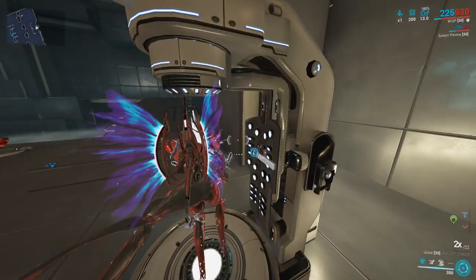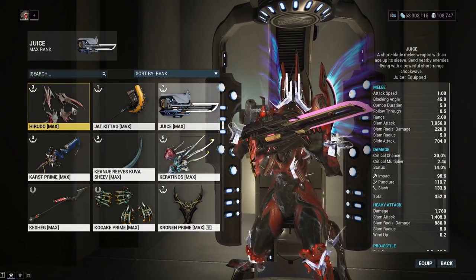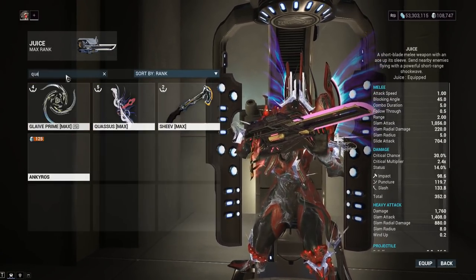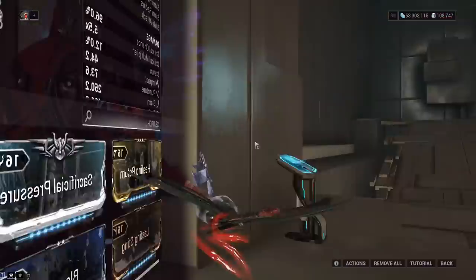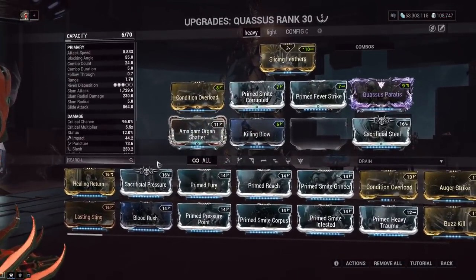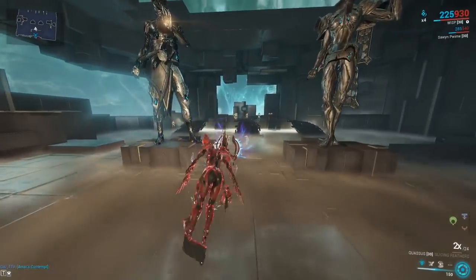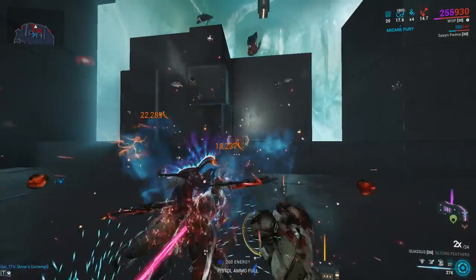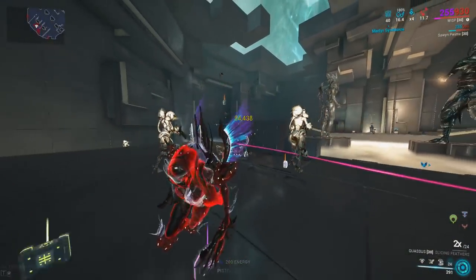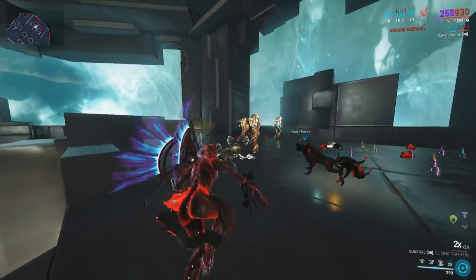The Qwassus I found pretty good — it shoots out those blades to do Force Slash procs, and hitting enemies with the Qwassus does do a good amount of damage as well. Just make sure you're building for a heavy attack build and you'll be fine. You will still throw out the daggers, but you'll be teleporting right on top of the enemy so they're not going to be taking the daggers most of the time — they usually just go through.